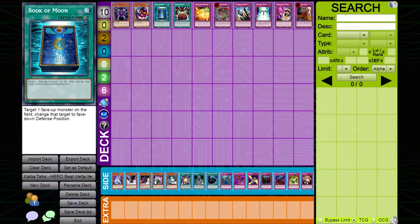Book of Moon. This card does little to stop any of Hero Beat's plays. Of course, it can be used to stop Synchros and play around Honest, but oftentimes Hero Beat will have back rows to save their monsters from destruction, resulting in a minus one for you.